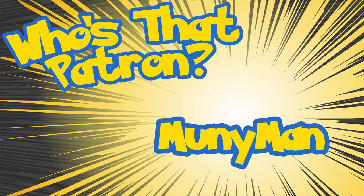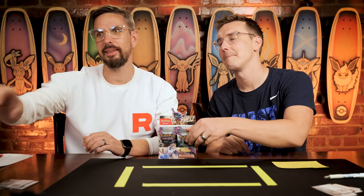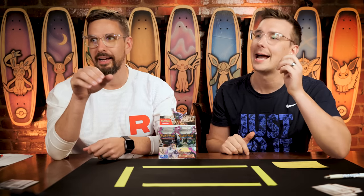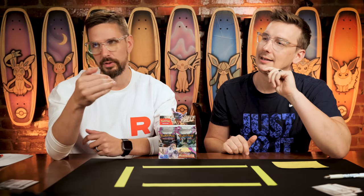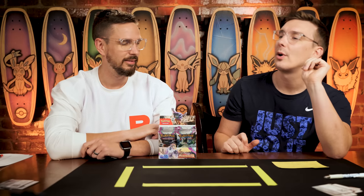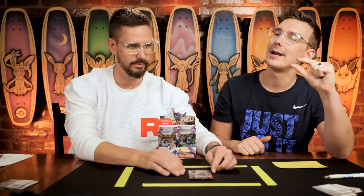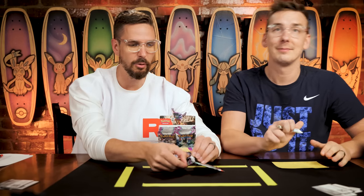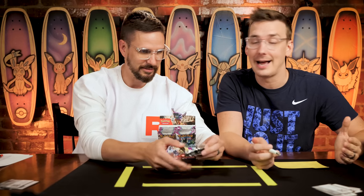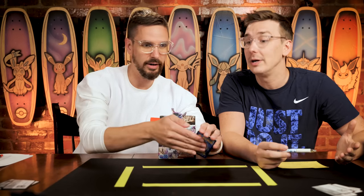Next up is Mooney Man. This is a pack to watch out for because they have the least amount of ground to cover to get to first place. Although Carly has 92 points with two packs and Mooney Man has 40 with two packs — they're looking for a 52 or 53 point pack at least. Worth noting, no one else the whole season has 53 points total.